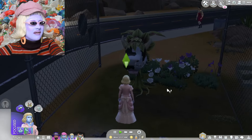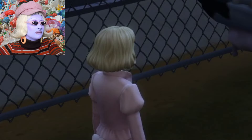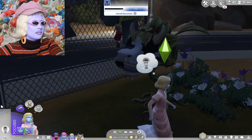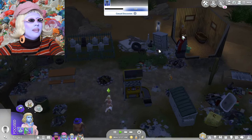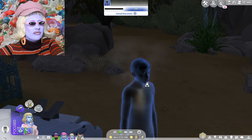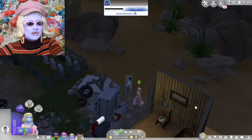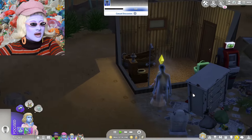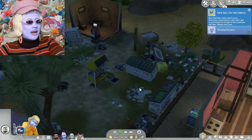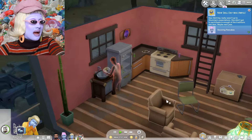Cranky Pancakes is currently having a staring competition with the cow plant. The cow plant won, everybody! A ghost has arrived. We couldn't save him from the Grim Reaper because we did not have a good enough relationship with him, but Cranky Pancakes is really good friends with him. Another ghost has arrived. While the whole family are asleep, the ghosts have decided to start cleaning up the house.